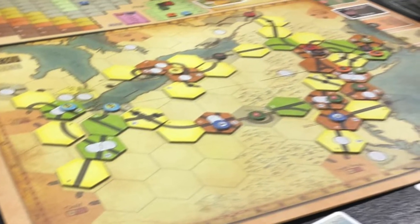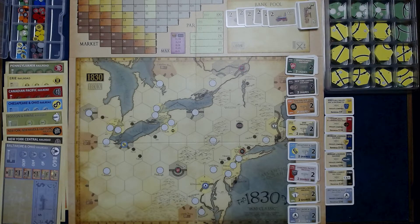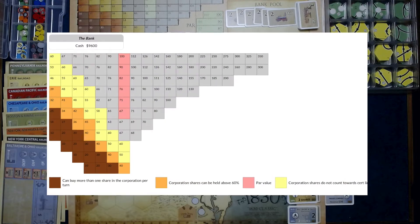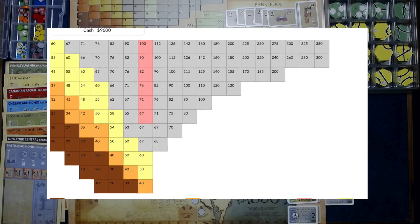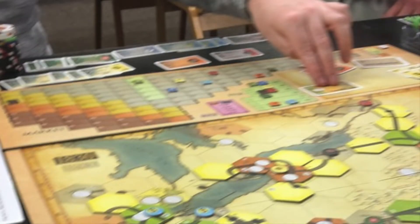According to its box, it is for two to six players and plays in three to six hours. It features eight companies with a 12K bank, a two-dimensional stock market, large map, and 85 track tiles. It is a stock manipulation revenue game driven by train management. Very sharp.